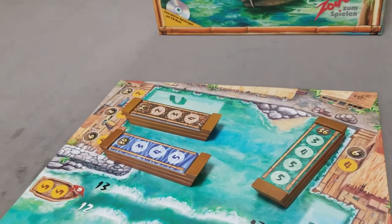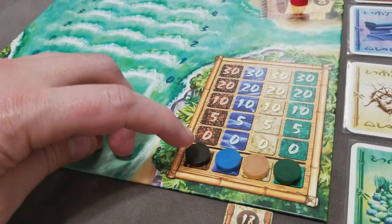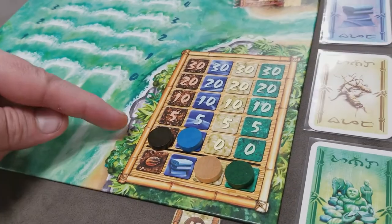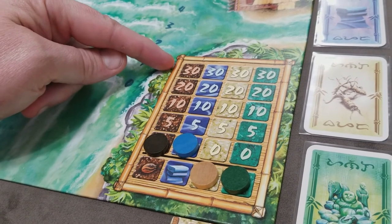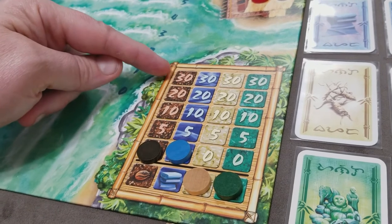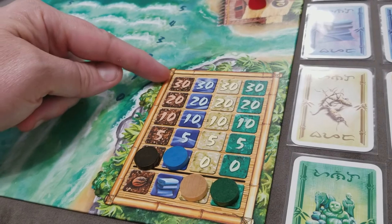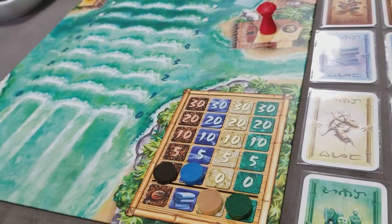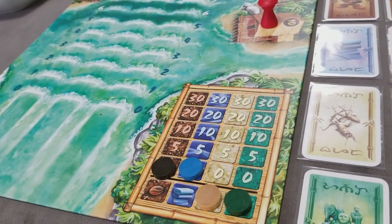The final step before starting a new round: for each good that safely made it into port, their stock price goes up one level. When at least one or more of the goods' stock value hits the 30 level, that triggers the end of the game and you add up who has the most money. If you haven't triggered this, go into another round cycle starting with an auction for harbormaster and then three more rounds of pawn placement and dice rolling.